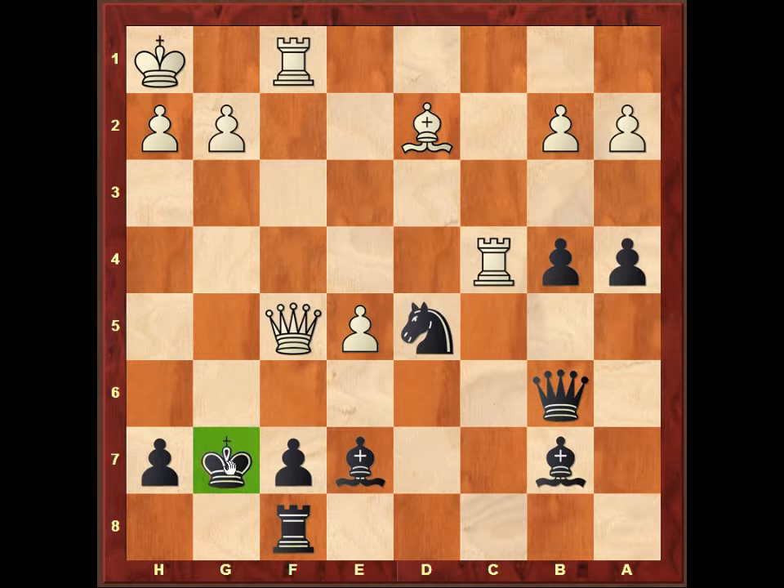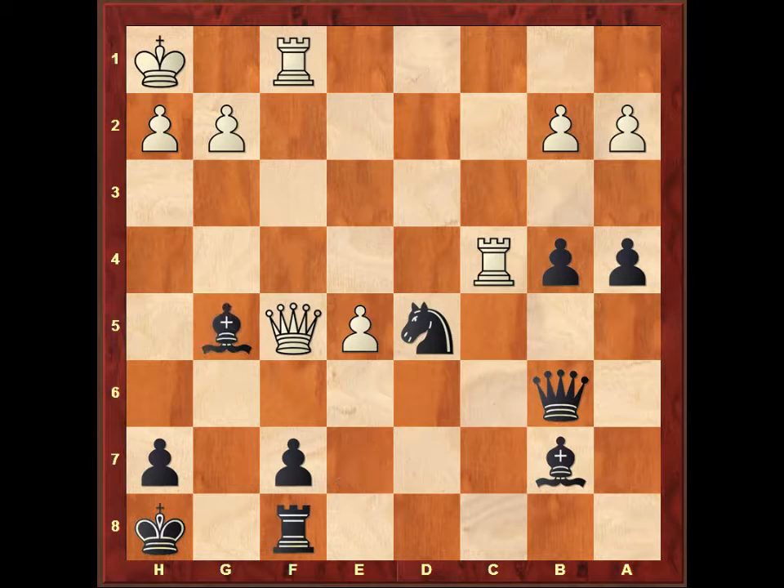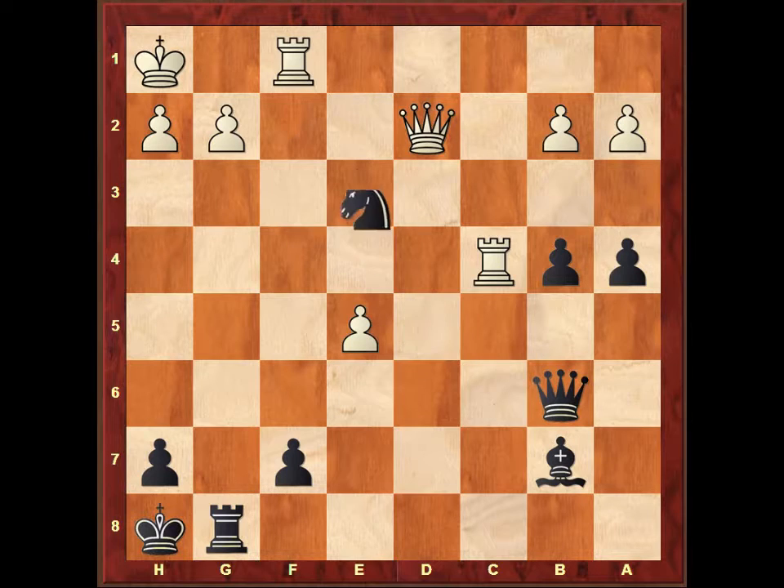My king is obviously exposed, so I have to defend it — king to h8 — and preparing the strong move rook to g8, attacking the g2 pawn. White played bishop to g5, trying to exchange pieces. I just took. Queen takes, but unfortunately it put the queen on a bad square. I played rook to g8 and the game is pretty much lost for white. White tried to retreat with queen to d2. And now the final blow: knight to e3, a powerful fork. The strongest threat in this position would be bishop takes g2, rook takes g2.